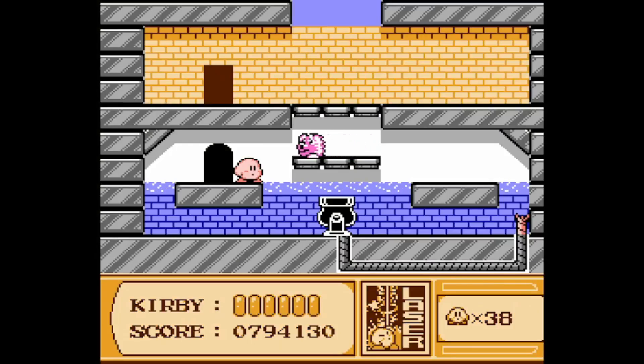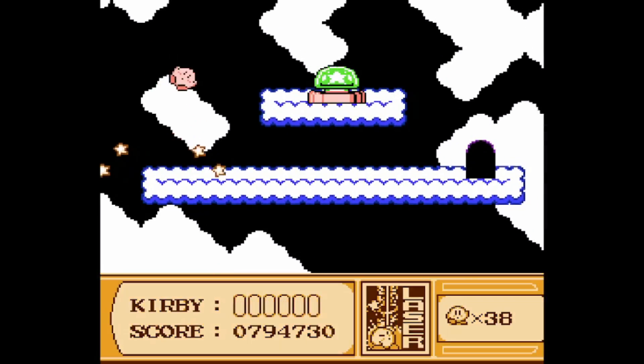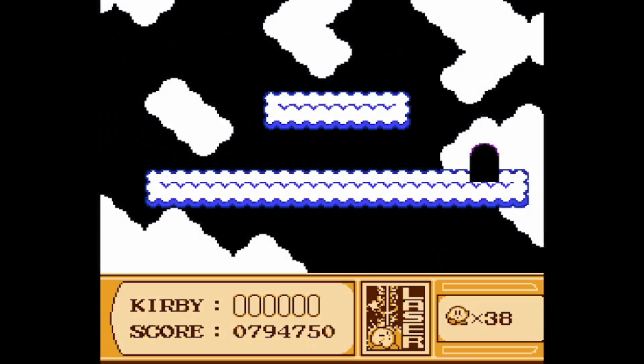Inside here is the cannon room. Get rid of you, and position yourself right here, jump and shoot the laser. And then get on the cannon, and finally we get our hands on what is probably the hardest switch of the game. Getting ourselves the crane.